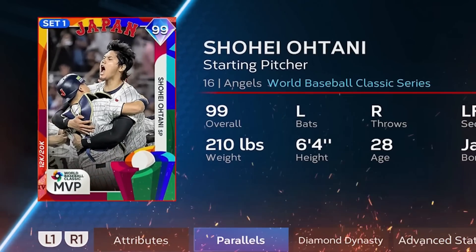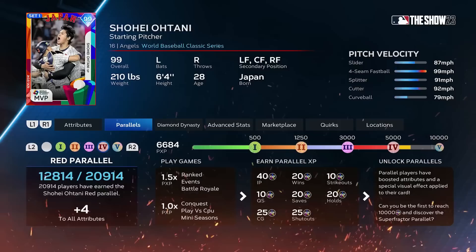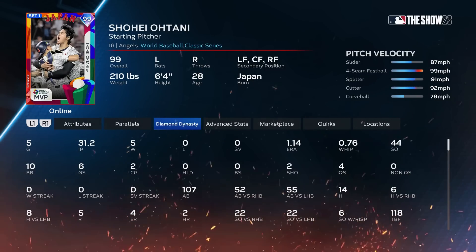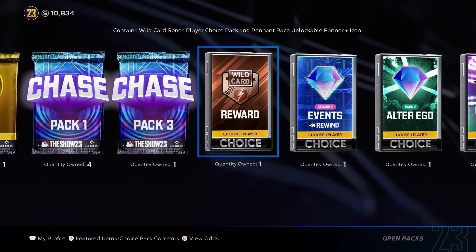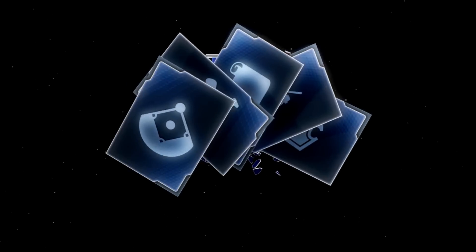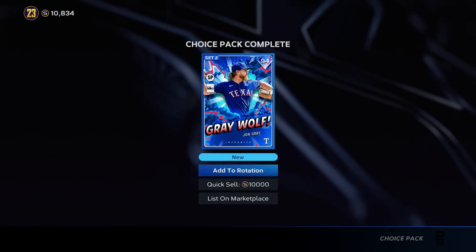Otani is at parallel four. He's at 6,684 PXP, so he's looking to be about halfway through his parallel five grind after this game if we can have a good start. In 31 innings so far on Pack Squads he has a 1.14 ERA. We need him to come up big today. We also never opened our wild card reward pack from the start of the season, so we're going to go ahead and get into this — adding the John Gray to the inventory. It's an arm if we need it.